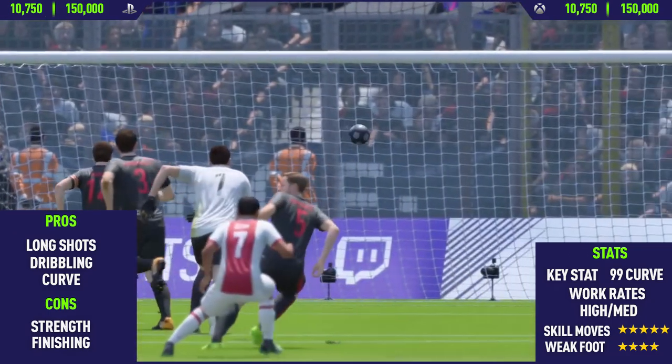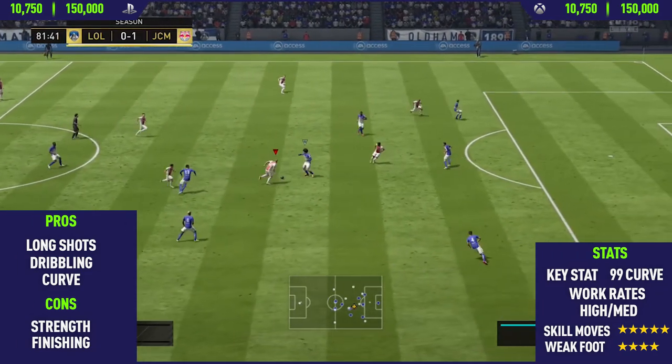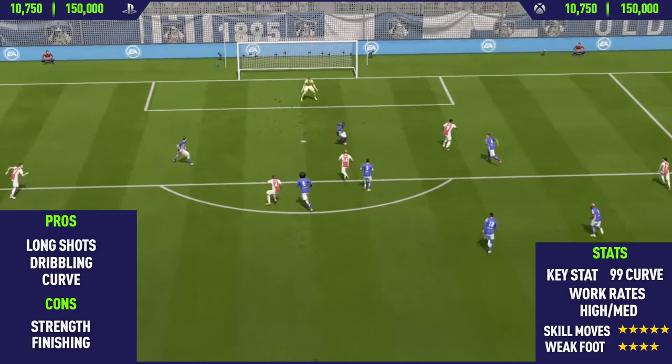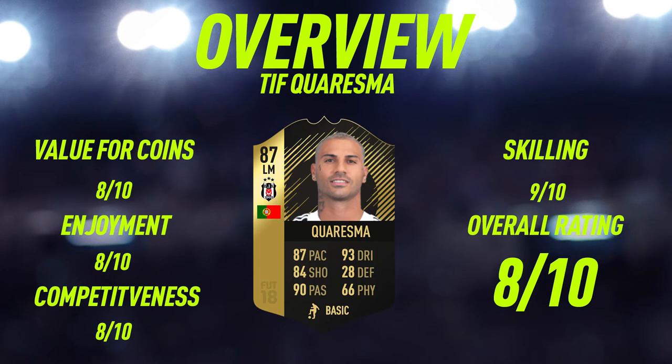That's been the highlights — now let's get into the overview. Moving on to the overview for 3rd in form Cresma: value for coins, I'm giving him an 8 out of 10 — he's going for around 40 to 50,000 coins, which is a pretty good price for an 87 rated in form. Enjoyment wise, 8 out of 10. Competitiveness wise, 8 out of 10 — probably a 9 out of 10 if he had better finishing and wasn't as weak. Scaling wise, 9 out of 10. Overall, 8 out of 10.